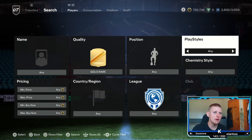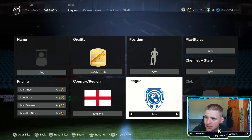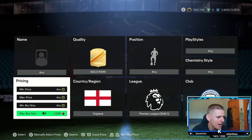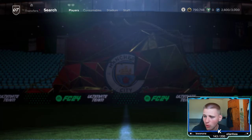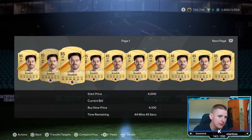This method uses Gold Rare cards. Set position to any, play style any, chem style any, nation to England — got to beat Serbia tonight — league to the Premier League, and then club: go to the best club on the planet, Manchester City. These are currently sitting at about 4.2k, or a little bit cheaper, so we'll go around 4.1k.